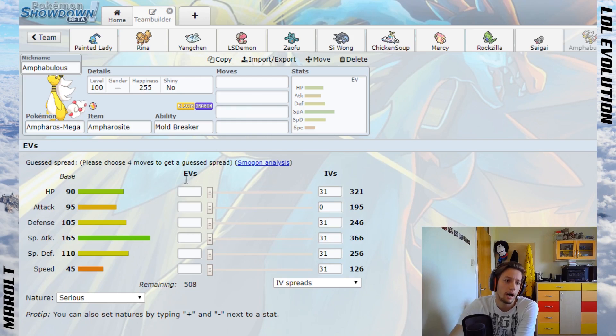Let's look at a little bit of stats first. Mega Ampharos has nice stats — special attack is the one thing you want to look out for, and it's bulky. It has amazing special attack and it hits super hard, like actually crazy hard.